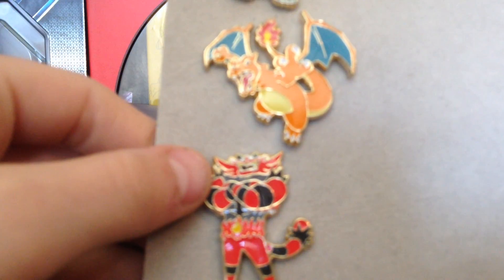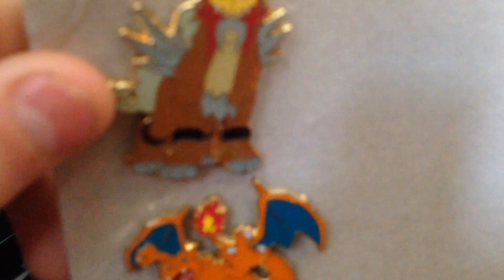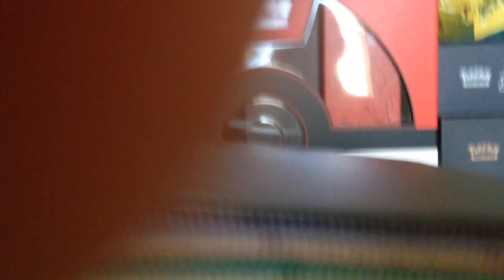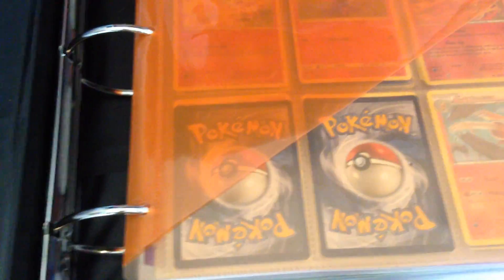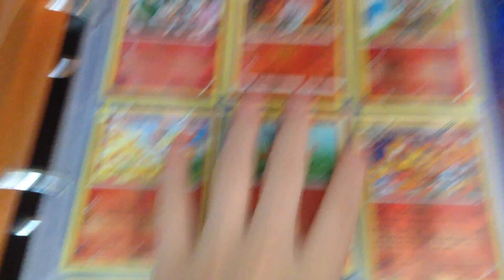I gotta show you all the pins that I have. So we have Sinowatt, Charizard, Charizard, and Dialga. Dialga's my favorite legendary. These are all reverses in the front and I took the Holos out.